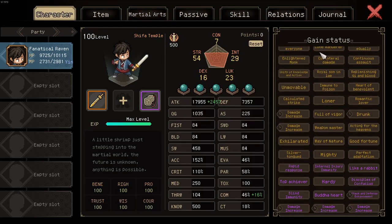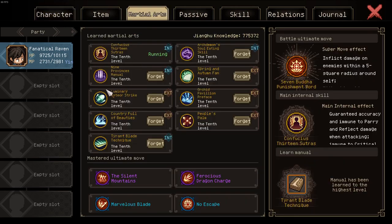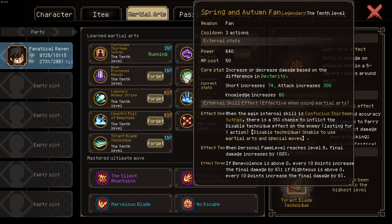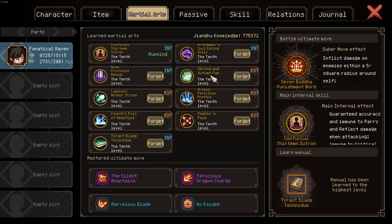Luminary Meteor Strike is really solid damage, however it takes a bit of ramping to get your spirit up high. We are running Path of Loyalty and Burning Spirit, which means we start with 150 spirit — so it has 225% damage right away. With every instance of increased spirit gain we get 15, so if we use a throwable then our Spring and Autumn Fan, we already have plus 30, so it deals 270% damage. It ramps quite quickly to its maximum damage, but is still worse than Spring and Autumn Fan.